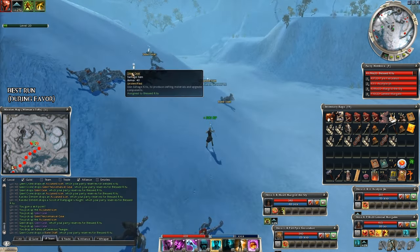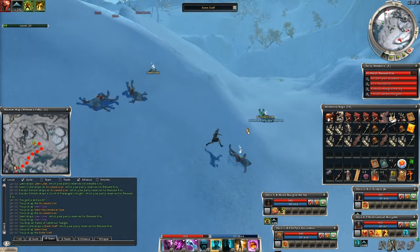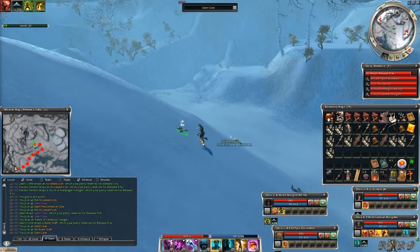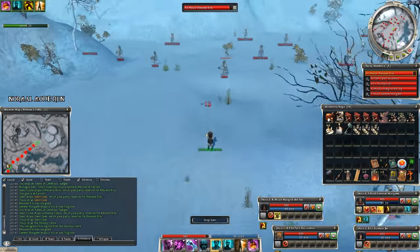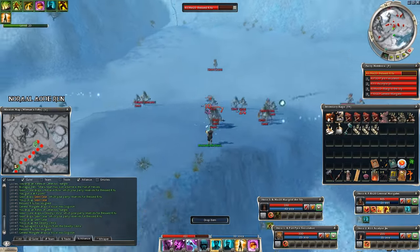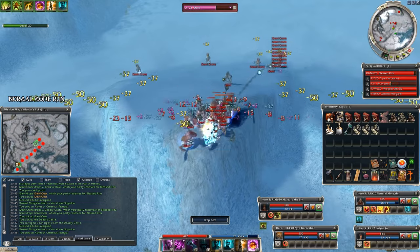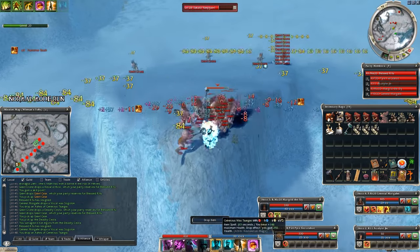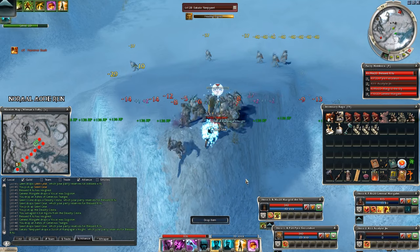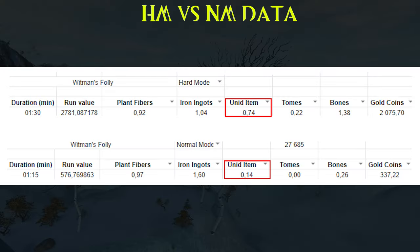7 unidentified golds — who would have thought the Grohls drop gold items this well! And finally, the last clip from normal mode: everything is the same except you have to run backwards or the Grohls will lose aggro. The monsters won't flee in normal mode, giving a more relaxing time, but sadly drops are nowhere near as good as in hard mode — way less unidentified golds and way less profit.